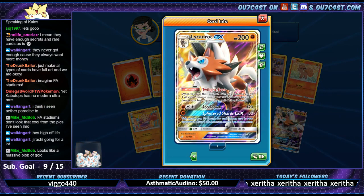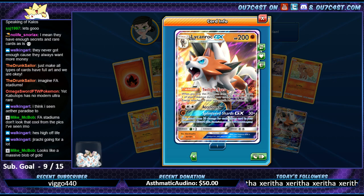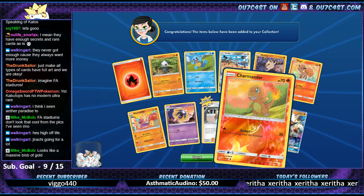Jirachi and Incineroar GX - nice, mark that. Charmander - there's another card too, regular art, going for a decent amount.